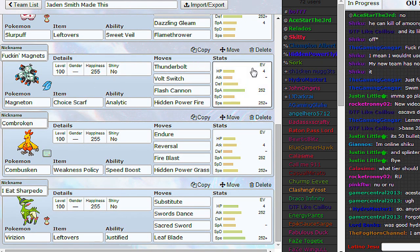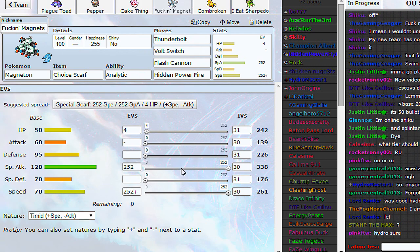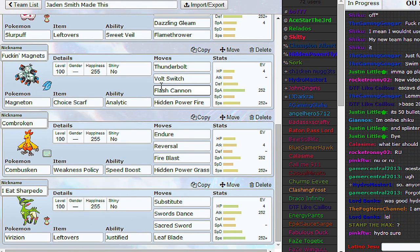Magneton is Choice Scarf - very standard timid scarf just to make sure I outspeed stuff. It's a good little pivot switcher.